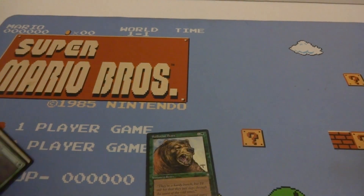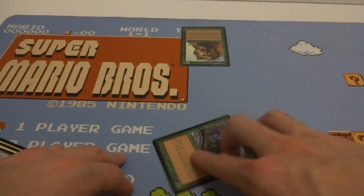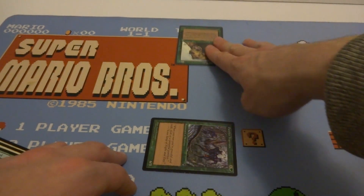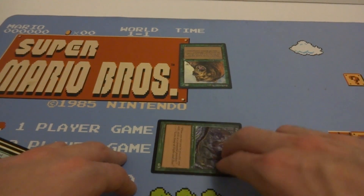Let's run a couple scenarios. Let's say my opponent has the bear on their side, and I have Panther Warriors on my side, and I want to attack. I have to tap to attack. They decide not to block, so they'll take six damage. But next turn they can attack, and I have nothing to block with, since my creature doesn't have vigilance — he had to tap to attack.